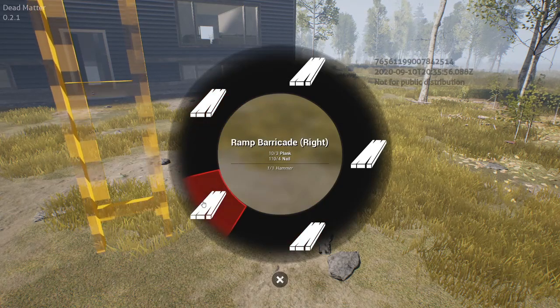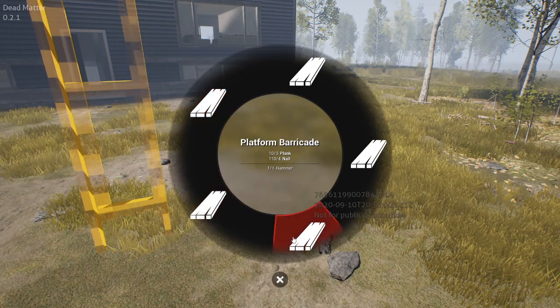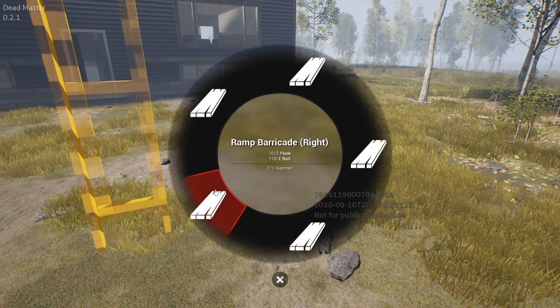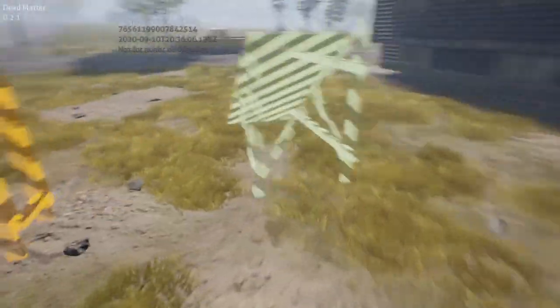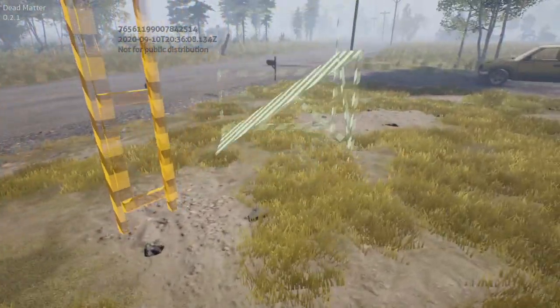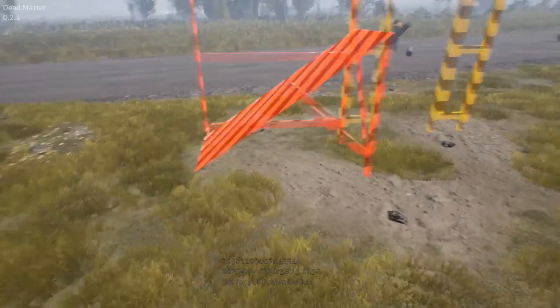I'm seeing platform barricade and then ramp barricade. What's the difference between the three of those? So the ramp barricades are like — they're all platforms, but the ramp ones basically just lead up to the platform, and the platform is just a static thing that you can get up on and look over the fence. Gotcha. I'm seeing it now.